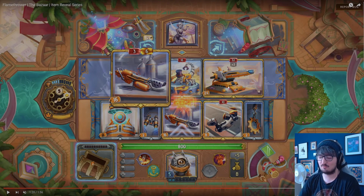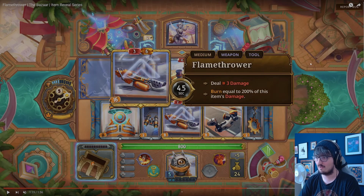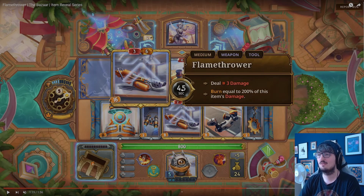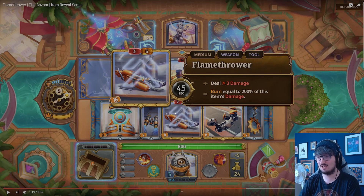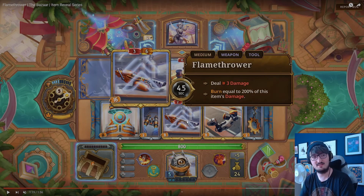The flamethrower — this is something worth pointing out. We've seen this over a couple of these videos but I've never mentioned it. When you have an item that is available to be upgraded and the store is selling the same item, there's this little animation that plays — the little up arrows. You don't think they matter, but it's all these small little things that make games feel so polished.